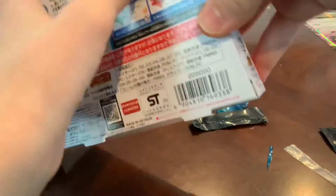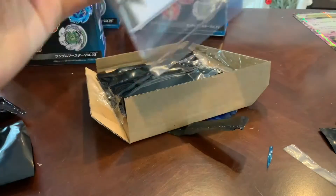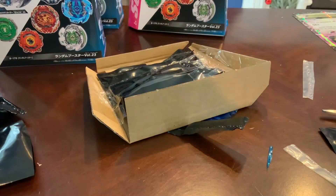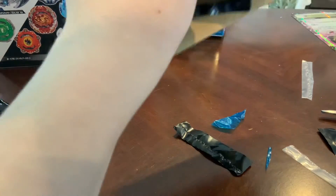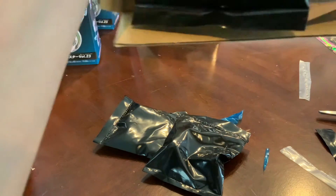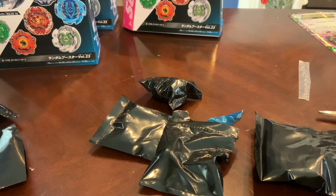Next bay, let's pick it from this side. Let me guess — is this the Hercules? It is Hercules. AKA the most evil stickers I've ever seen. Here we have Hercules. Here we go, the parts: we have Axe, we have the disc, we have the layer, we have the driver, and we have the recycling packaging.